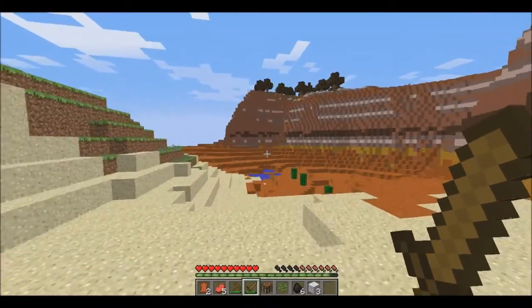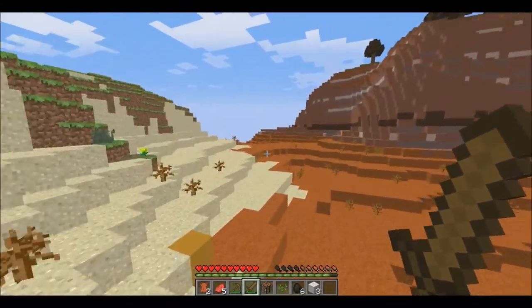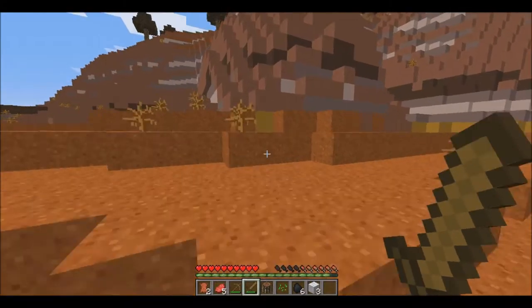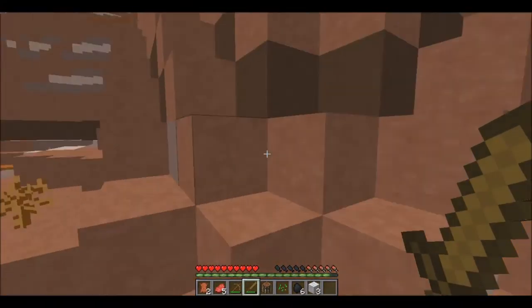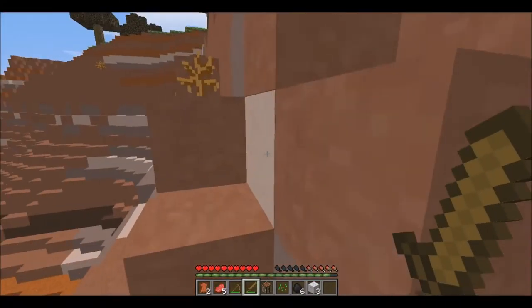Now we're going to go check what's up here. See, this is like a savannah biome. So we're going to have to do a little parkour. This is like a weird biome — I've never seen this one before. It's so awkward. Let's go up here, do a little bit of parkour. It's kind of already not made for parkour, but whatever.